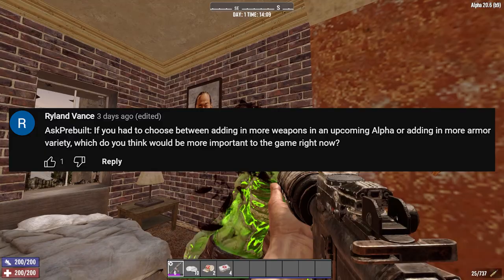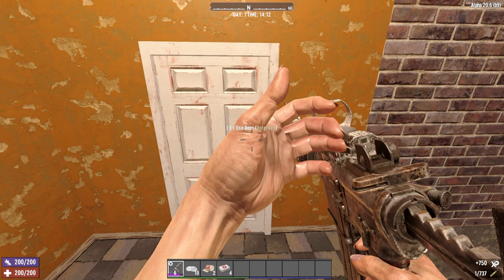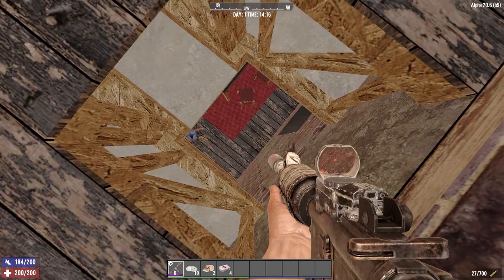Rylan Vance wants to know: if you could choose between adding more weapons in an upcoming alpha or adding more armour variety, which would be more important to the game right now? I actually don't think either of these are important to the game whatsoever. You have 6 classes of melee weapon, almost all of which have 3 tiers. We also have 5 classes of ranged weapons, most of which have 4 types — with pistols and bows having 5. There's a healthy selection of weapons in this game already.